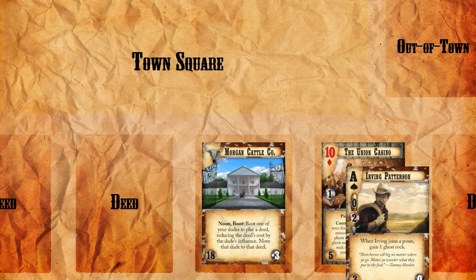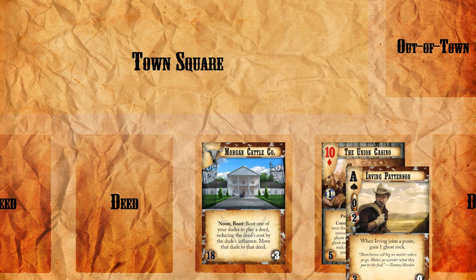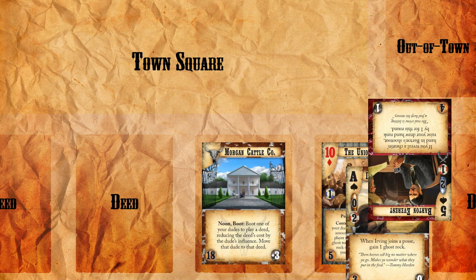Let's say we want to take control of an opponent's deed, but in order to do so we have to scare off the guy that's already there. If we arrive at our opponent's deed booted, we're not going to be able to call that guy out, and he's surely not going to start a shootout himself since it's such a bad fight. In order to force the issue, we're going to have to get there unbooted.